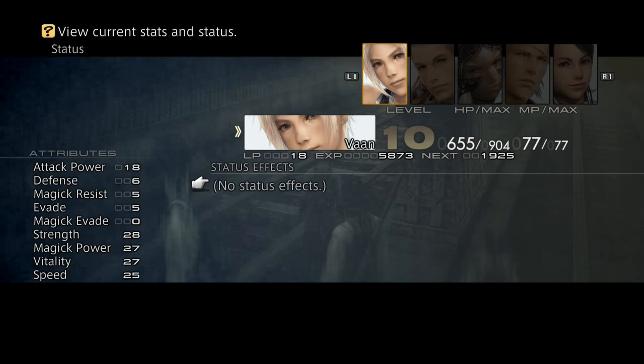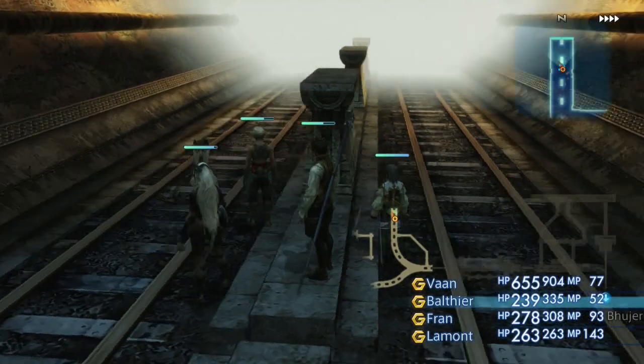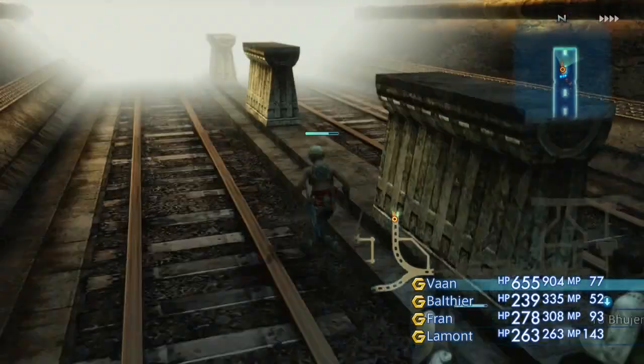We're going to check a tag. Bosh is at 2-4-19. So when we kill an enemy, we'll see if that changes.